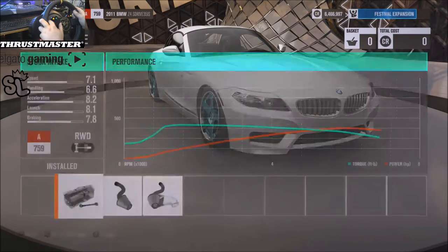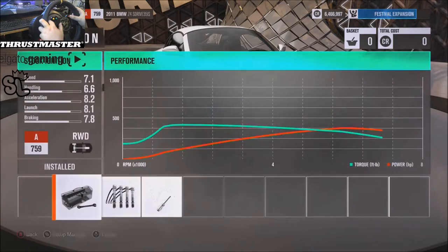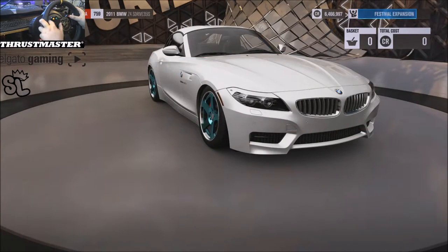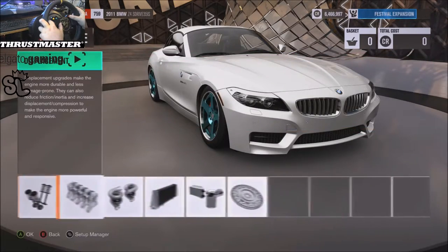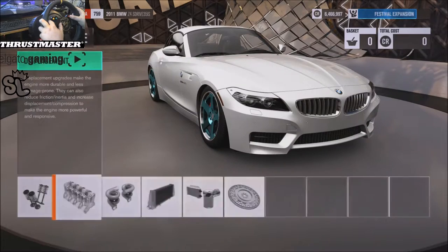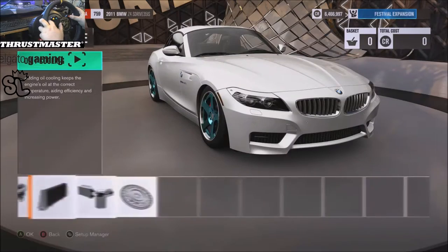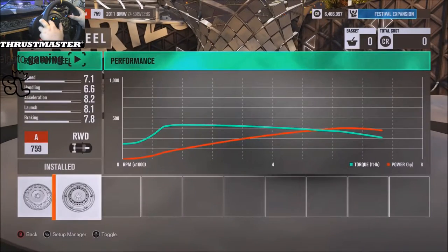Engine: stock intake, stock fuel, stock ignition, race exhaust, stock cams, stock valves, race engine block, stock oil and cooling, and a race flywheel.